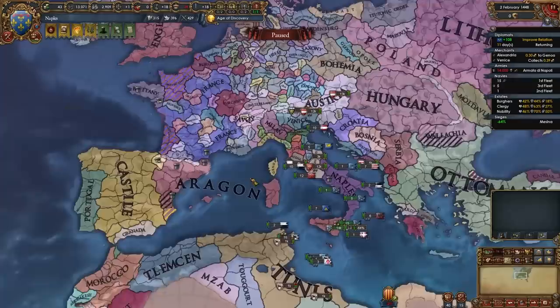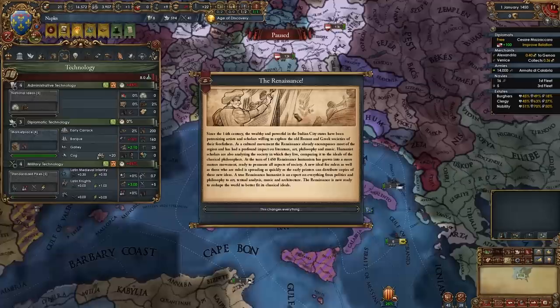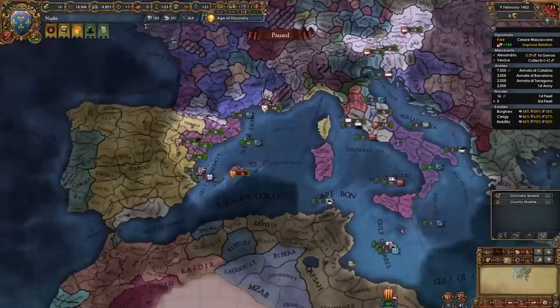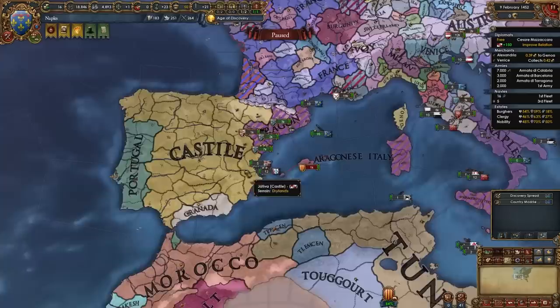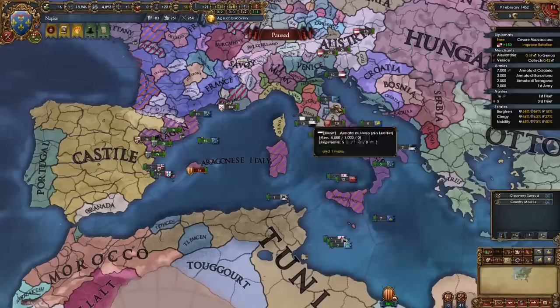I've already hired an admiral for my fleet and I'm going to recruit a general and go ahead and fight them. During this war I can also royal marry France, and after the war I will be able to ally them. If you manage to ally both France and Austria and one is threatening to break the alliance because you're allied to the other, keep your alliance with Austria — Austria is more important in the early game.